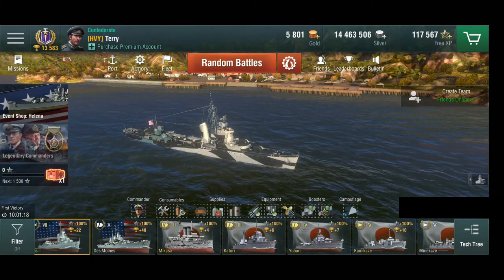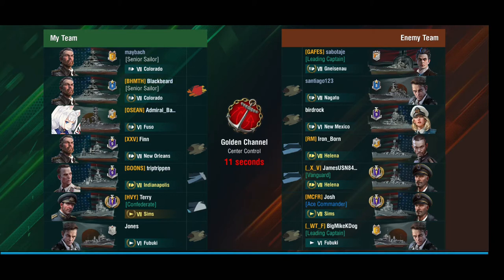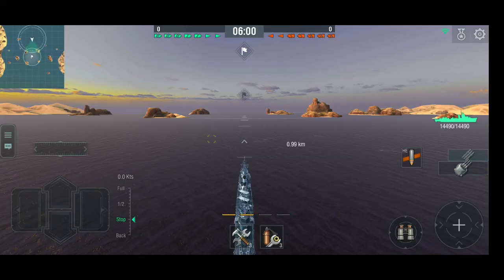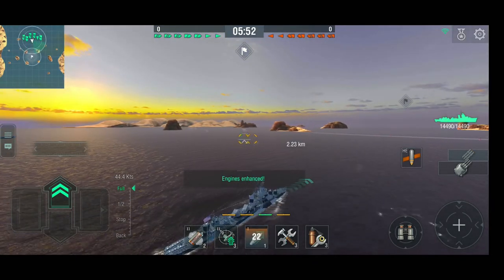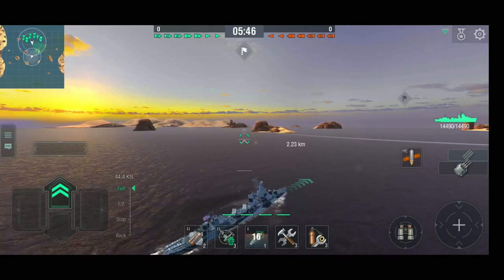So, one of my favorite ships — let's give it a try and I'll show you why I like it so much. We've got a Gneisenau, Nagato, New Mexico — oh, this is a tier 7 battle. Two Helenas. We're on Golden Channel, which is interesting for destroyers. I'm probably not going to go through the middle, not with two Helenas in game — they can make short work of me. Let's rush ahead, see if we can get the cap, then make big steps out to the flank.